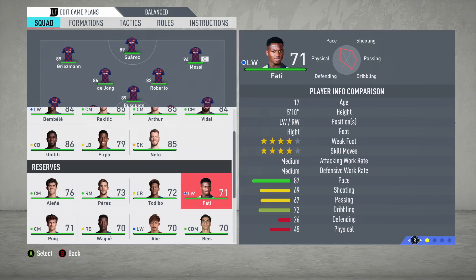You guys know how much I love this kid as a Barcelona fan, and that's why I wanted to test him out in career mode. We're going to be simulating through seasons to get him to his max potential, which I believe is 90, and we'll be seeing how he performs in game. So basically today's video is going to be an Ansu Fati growth test.